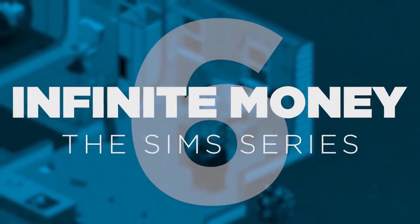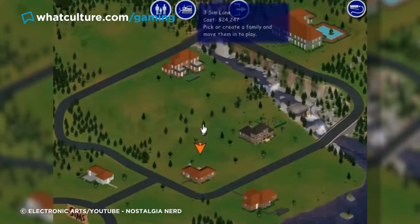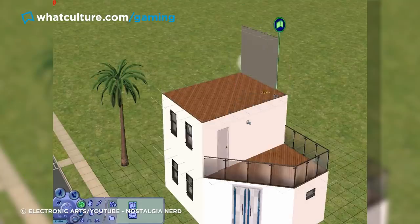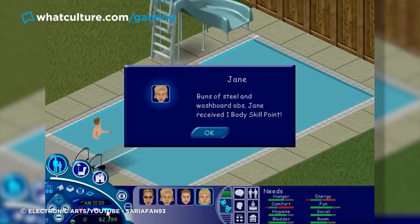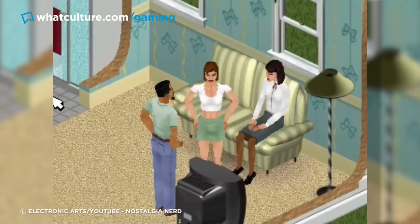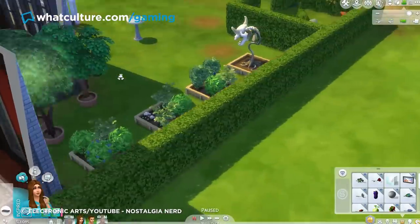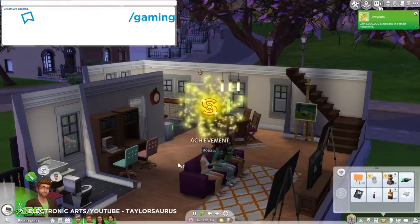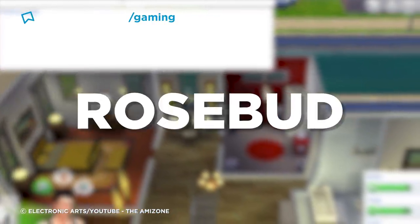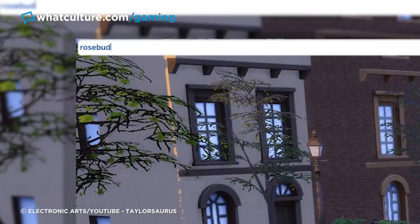Number 6: Infinite Money — The Sims Series. They say money is the root of all evil, but thankfully that only applies in real life. In The Sims, you can't get enough of that glorious virtual moolah, as it's used to build your house, fill it with nice stuff, and otherwise keep your helpless family from jumping into the nearest ladderless pool. From the original 2000 outing all the way to the present day, there are a few crafty ways in which you can totally negate your need for money. Among these invaluable cheat codes are the words klapaucius, rosebud, family funds, and kaching, which can be used basically ad nauseam in each of the main series games.